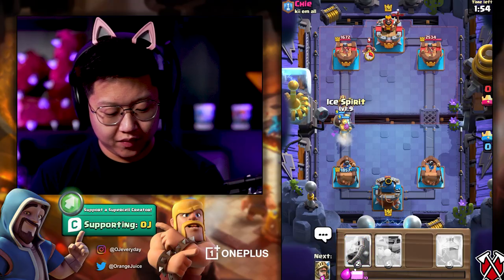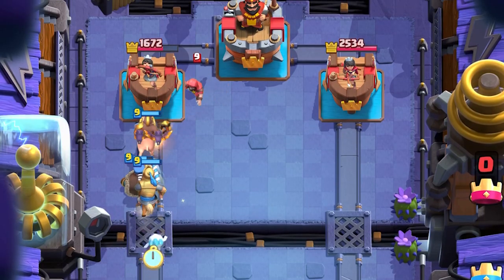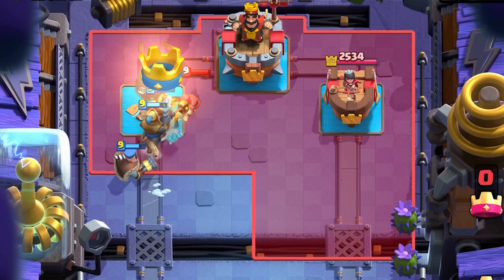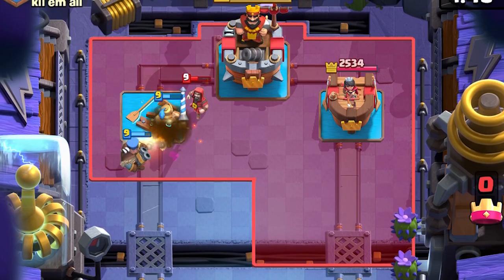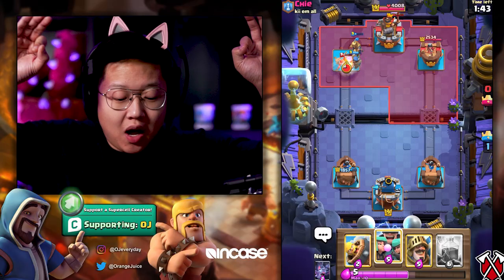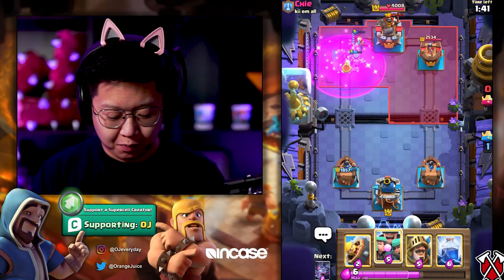He's down so much. Hog Rider, Prince, Hunter — there's no way. He's down so much and I just want to rush, but I'm ahead. Stop rushing, OJ. Stop rushing. I'm actually really ahead. Take a breather. Don't rush.